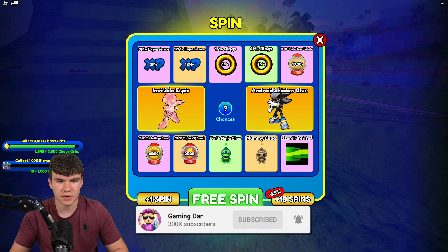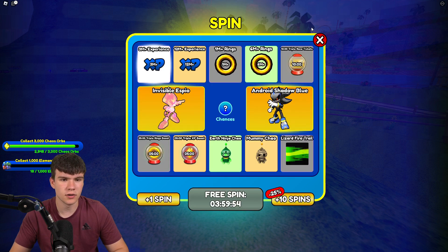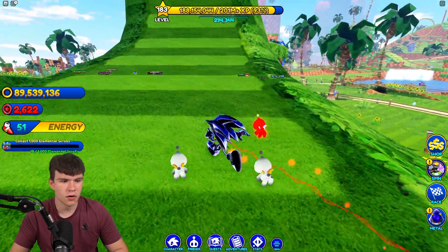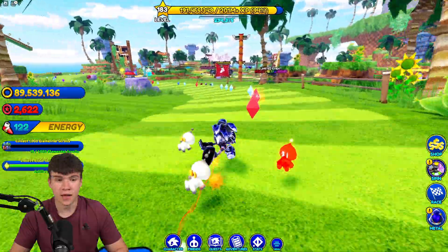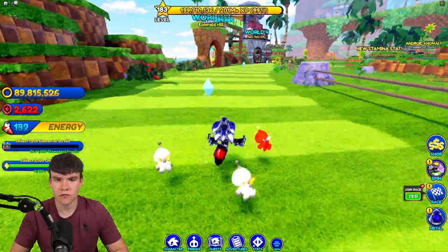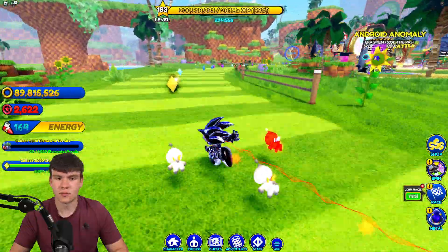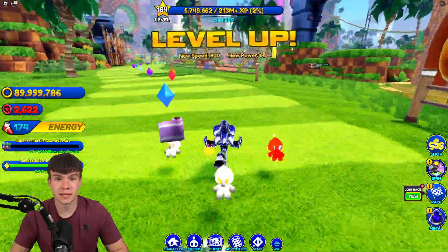Let's quickly check out this brand new Spin Mill. Here are the two new characters. We did manage to get a fake Metal Sonic at the time, which was quite good. But looks like we're back to our normal luck — not really getting anything too good over here. I do have a lot of brand new working codes to show you guys today for this update, so without further ado, we might as well just redeem all of the newest codes in the game.